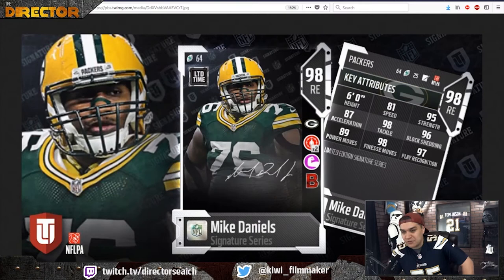The second card that was dropped is Mike Daniels, and this is another card I'm not completely sure why anyone would want to upgrade from a previous card. He's got 81 speed, 95 strength, 87 acceleration, 98 tackle, 96 block shed, 89 power move, 98 finesse, and 97 play recognition.